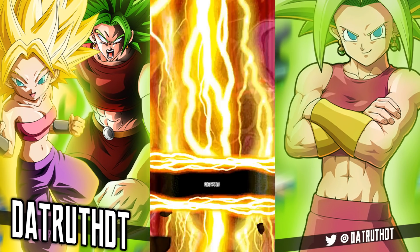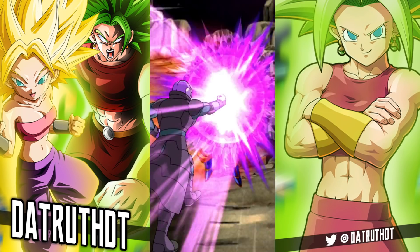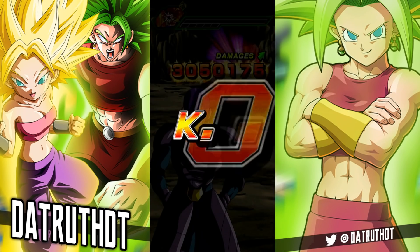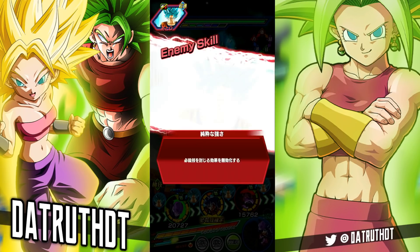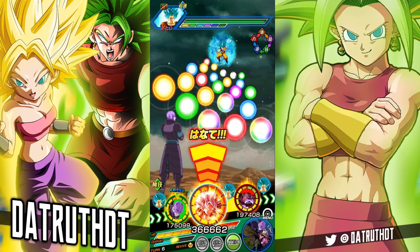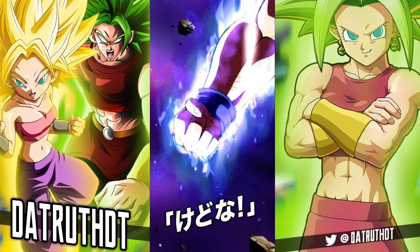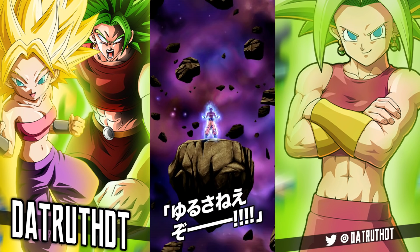Kabe is on Universal Survival Saga, Pure Saiyan, Universe 6, Super Saiyan, Bond of Master and Disciple, and Defender of Justice — but a lot of these teams you're not really going to be using him on. Some support type units you could use on other teams besides what their main support ability is for, but this Kabe — especially with how much extra attack and defense he gets per USS category ally — is a guy you probably aren't going to rock much outside of a full top team.